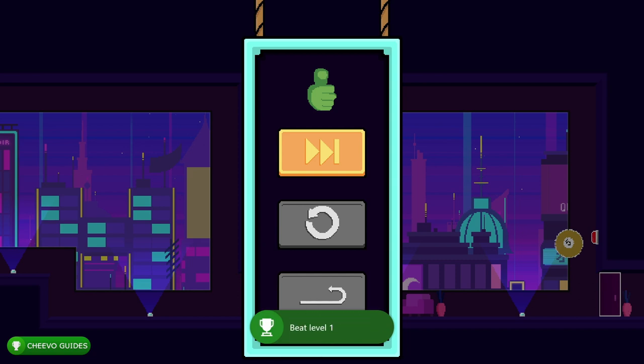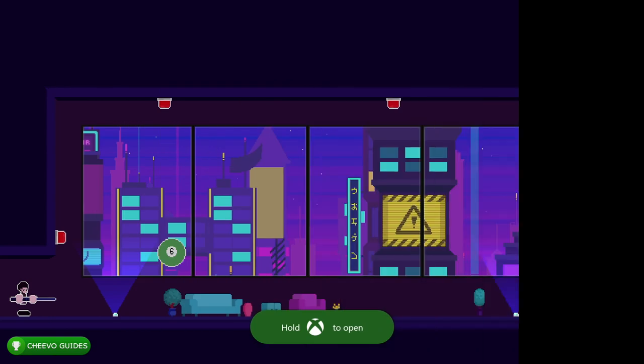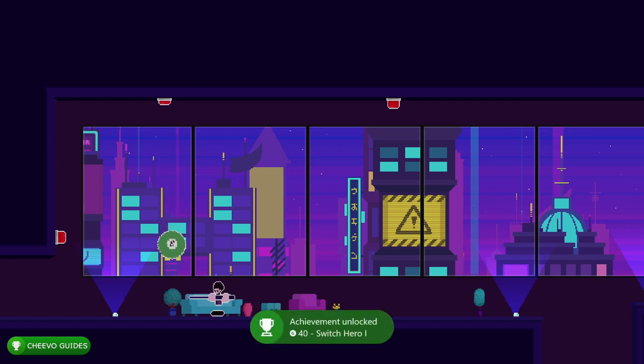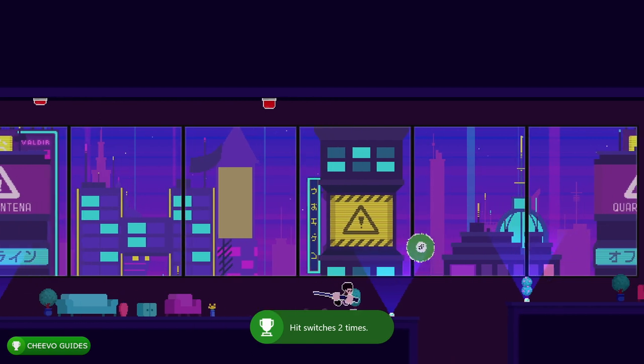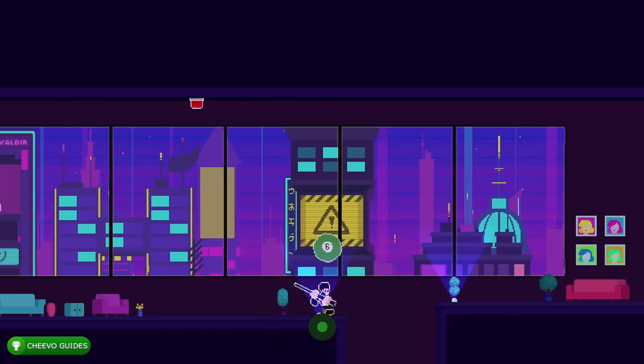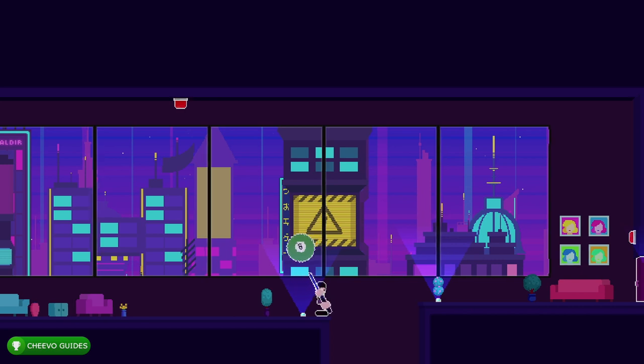Next we dive into level two. We're going to have to press a few switches, starting with this one right here. That should unlock the Switch Hero One achievement for hitting a switch two times. Next we need to hit the other switch on the roof.